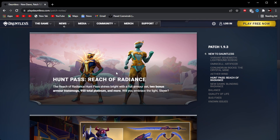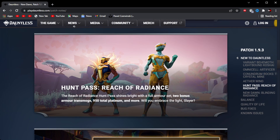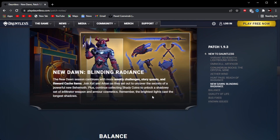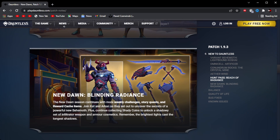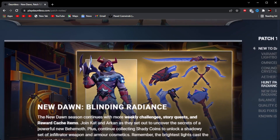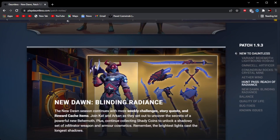Next up is the Hunt Pass, the Witch of Radiance, and this armor is pretty cool. I think you get elements of it from level 1 and personally from level 25, and this is the last armor set for level 50. Next up is the New Dawn Reward Cache, Blinding Radiance. This is the new Reward Cache, which is also really cool. I really like the Strikers on this Reward Cache particularly, and the sword is really cool too.